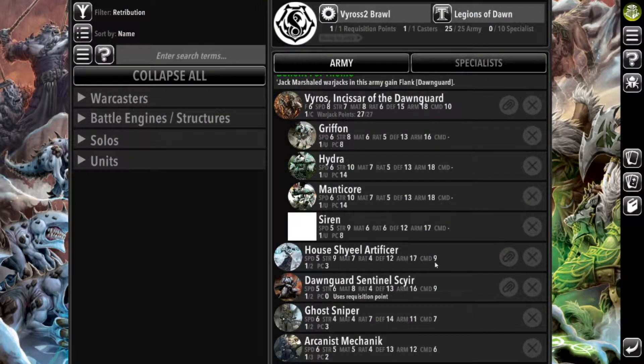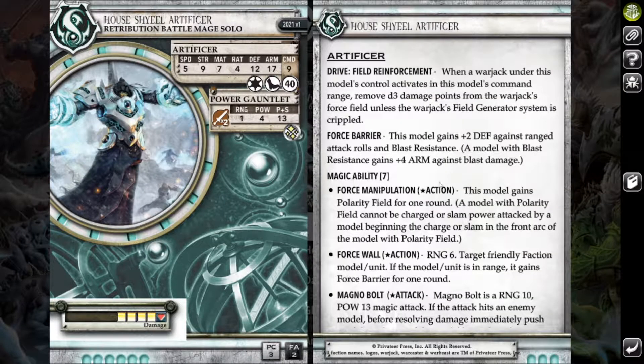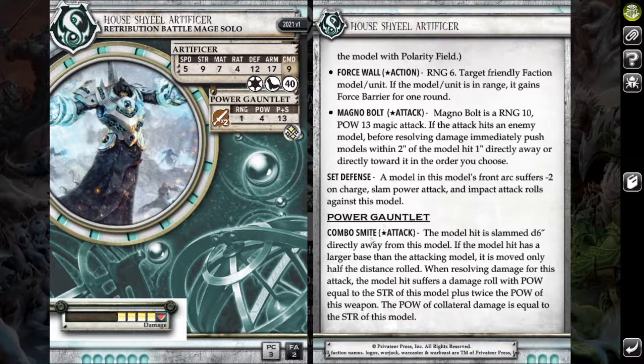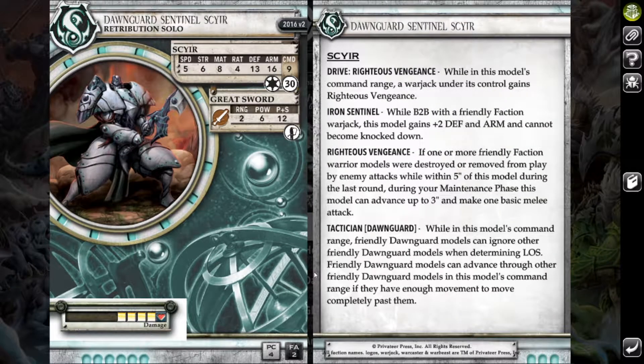Beyond the battlegroup, I brought two Jack Marshals that aren't marshalling anything. The House Shield Artificer — I brought it mainly because it's just a fun model. I love Magno Bolt, and he also has casually half-decent melee output. It's just a fun model to bring and a little bit of a pain to remove. Next to him, I brought a Dawnguard Sire. Righteous Vengeance is a cool ability. I didn't bring him as a Jack Marshal so I didn't get to use his drive, but Iron Sentinel makes him a little bit of a pain to remove as well.